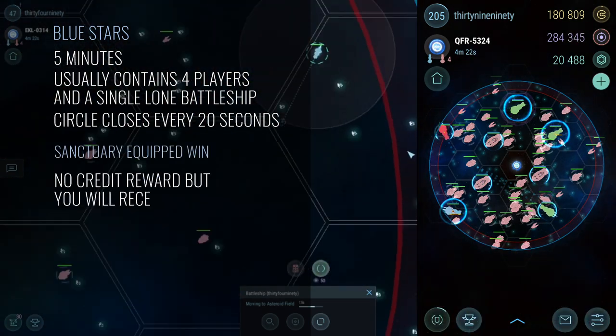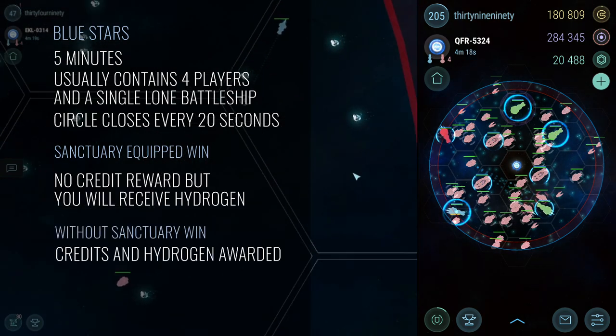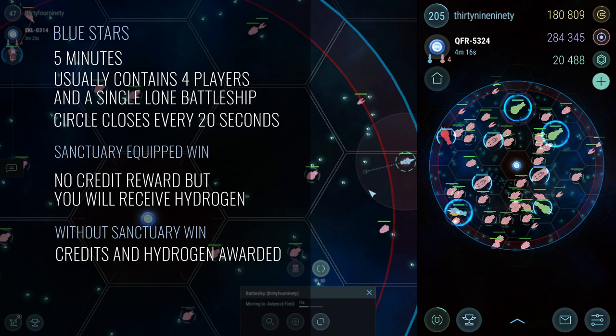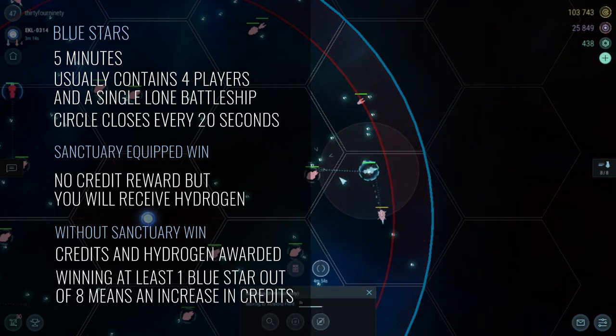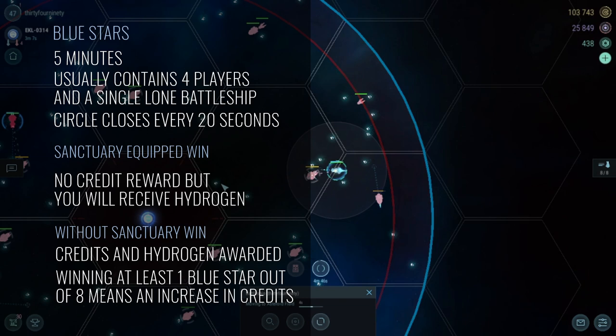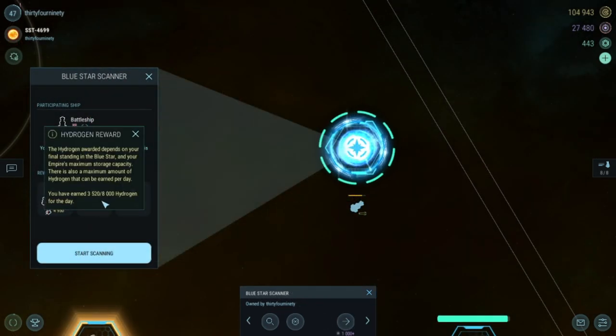Here's a quick look at a blue star as seen on my main account. I find the best way to win at this early level is by avoiding combat as much as possible while staying within the closing circle. Winning a blue star will give you back the cost of your ship, some hydrogen, as well as fragments to place on the leaderboard and also to power the shipment relay station. Losing results in a refund of 90% of your ship's value and some hydrogen. You can also run blue stars with the sanctuary module equipped, whereby only hydrogen would be awarded. Have a look at the scanner itself or the Hades Star wiki for full info on this station.